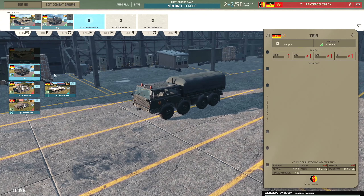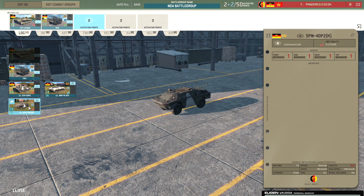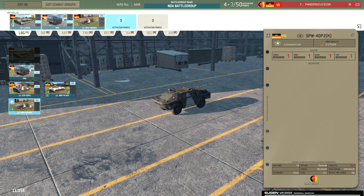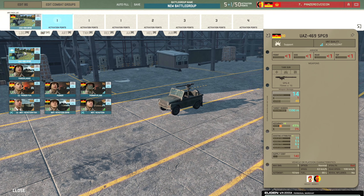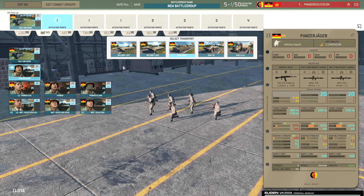For command, I'm thinking the SPW because it's fastest and it doesn't have any weapons, so it won't reveal itself unnecessarily. We're going to bring in the UAZ-469s with their accuracy buff. Then we'll probably bring in the Panzerjägers in the SPW-70s - I think that's going to be a super strong combo.